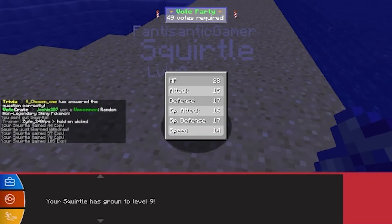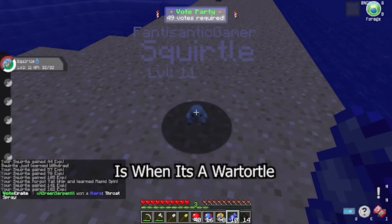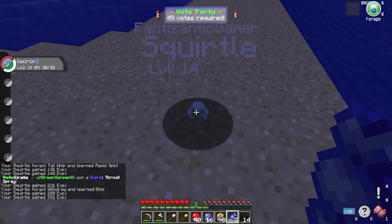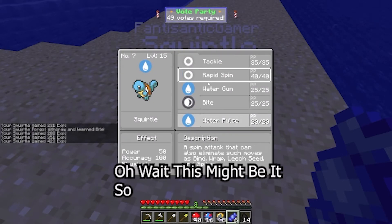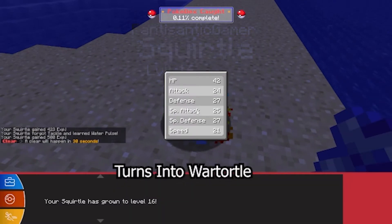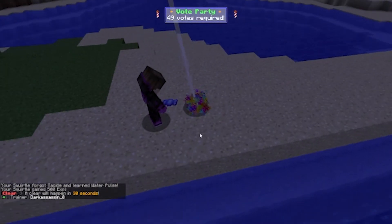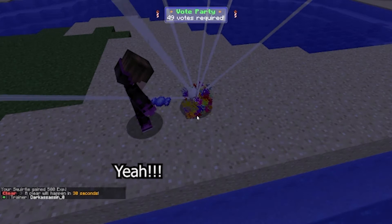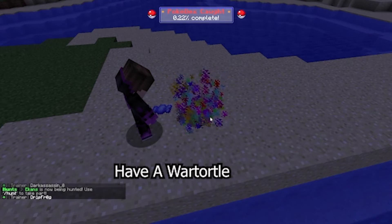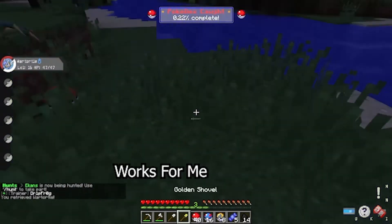Let's just get it to a Wartortle, at least. That's when we'll stop. I think that's when we'll stop, once it's a Wartortle. We can just replace it with that. One more level up. This might be it. Let's just replace Tackle, and now it turns into a Wartortle. Here we are. We're getting a Wartortle. Yeah! First few minutes of the game, we already have a Wartortle. Let's go! Wartortle! Works for me.